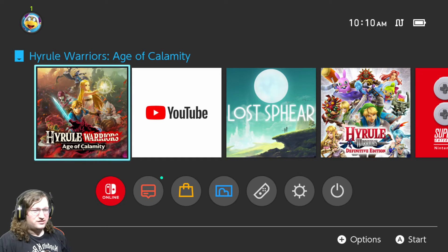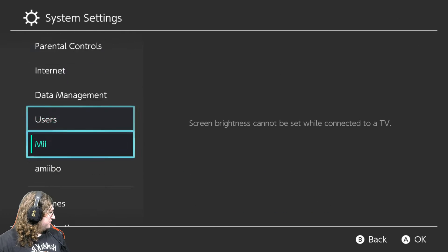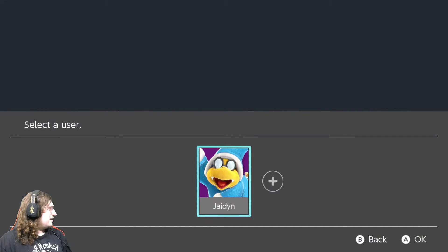I want to check this out because something interesting has happened. We got a new Switch update. Let's check it out. What is this version? 11.0 — and this is the big thing you can see right here: Nintendo Switch Online. There's a brand new icon right here.